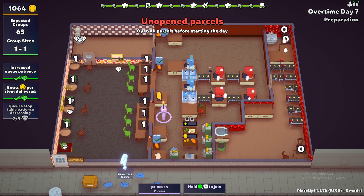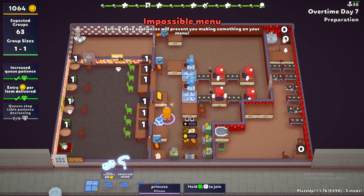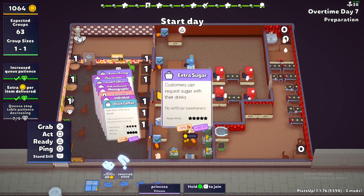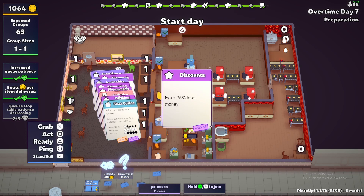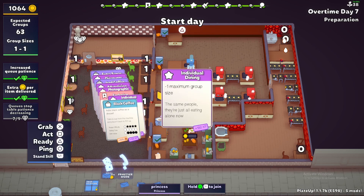We're back with overtime day seven in our little Flick in the Bean coffee shop. Today we're going to try for a little bit of automation - maybe get our iced coffee automated. We did get sugar last time. Let's quickly look at our cards: today is going to be a remodel day. We've got extra sugar, we earn less money, iced coffee, 25 more customers, and photographic memory. Okay, we can work with that.